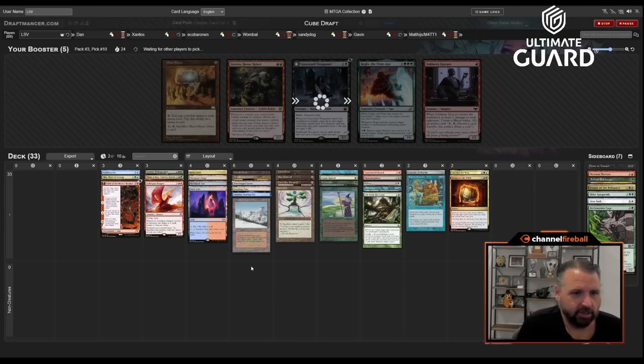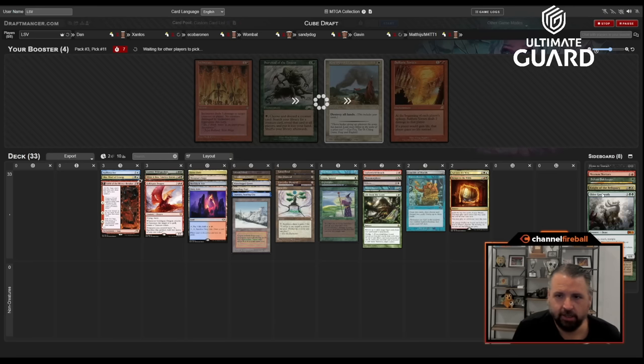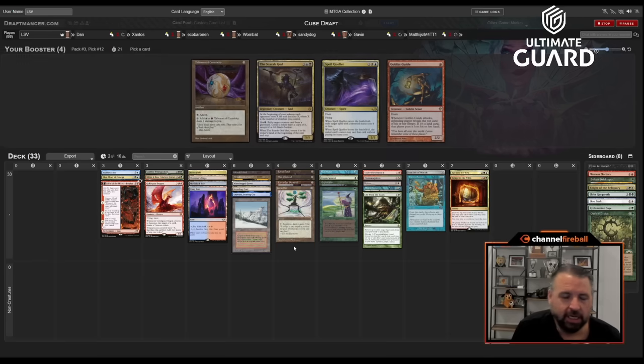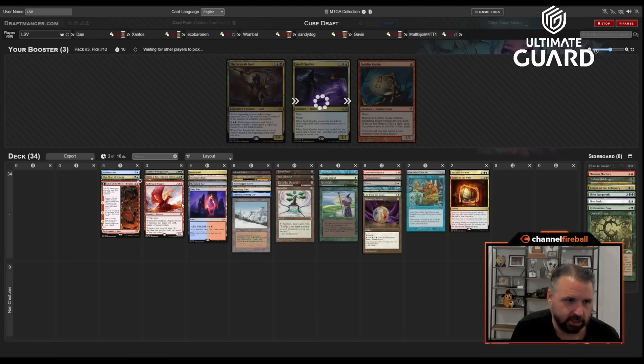Loam is going to be good here because I can discard Mox to it and I have a fetchland. Oh, Oath of Druids — would I play Oath of Druids in this deck? All I have is Goldspan and Hulk Breacher, but it also mills my deck. I could even side an Elder Gargaroth against aggro, or maybe just side an Oath of Druids — it's a pretty strong card. I could see playing red-blue Talisman in this deck.